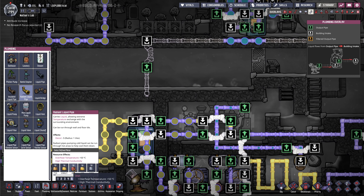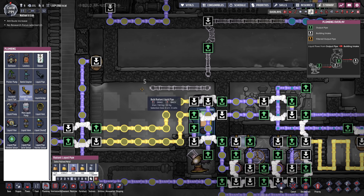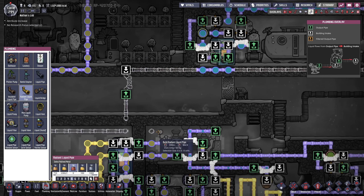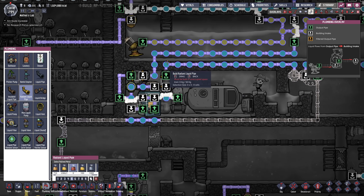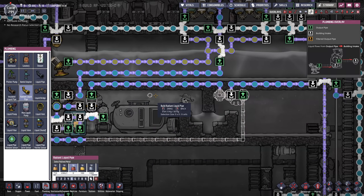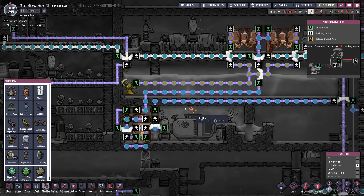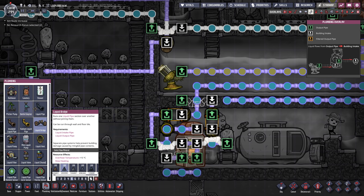This is where we use the radiant pipes. We need to craft some more, but now that we have our refinery set up we should be good. I'm only gonna use one line — this still leaves us a little loop to cool something else. Actually, thinking about it, after we go through the loop we have to check the temperature again. We could just go ahead and move over here directly, then check the temperature somewhere here instead of moving the liquid to the right first.